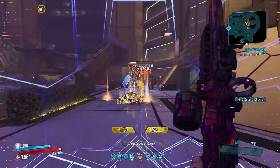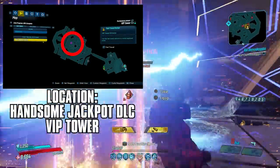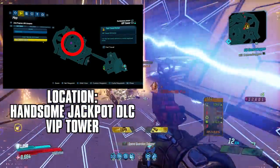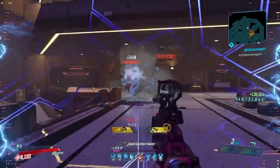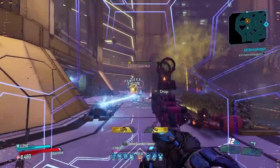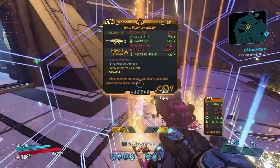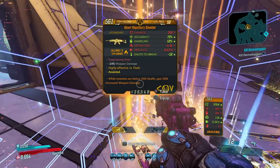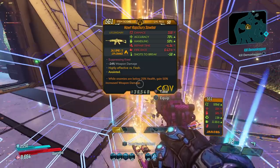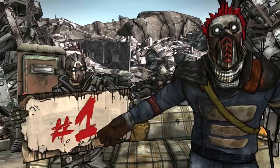A bonus honorable mention goes to the entirety of the new Handsome Jackpot DLC, but most especially to Freddy, who you can farm for a lot of random loot and then fast travel back to the save station at the beginning of his area and re-farm him over and over without even having to save and quit — making this an ideal farm for console players. Since it's a DLC I left it out of the main list, but you really should consider buying it as the loot flows like water in that DLC.